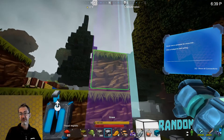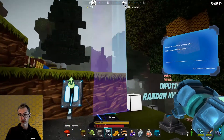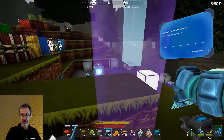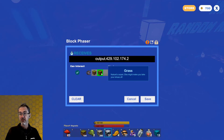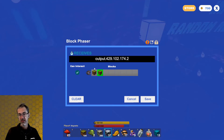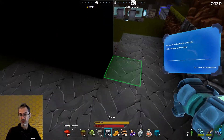Here we have a block phaser. The block phaser makes blocks disappear and reappear. So I'll do that and boom — that grass up there is gone. And it's not just invisible, it's actually gone. I can step right where the grass was. And now the grass reappears. If you inspect it, you can see there are two blocks in front of the block phaser and I can tell it which one I want to disappear by highlighting it in green. It doesn't have any width or length to it, just height — it can go eight blocks in front of it. And you can turn this to its side so it can phase out blocks going sideways instead.